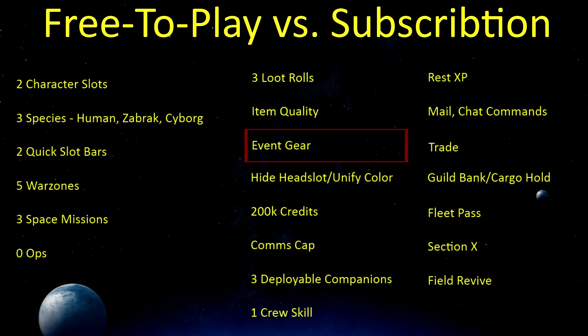Free players will be unable to hide their head slots or use the unified color option. There will be a 200,000 credit limit, and limited comms — I don't know the exact amount. There will be a maximum of 3 deployable companions with only 1 crew skill for free players.